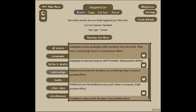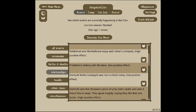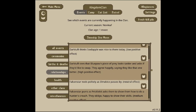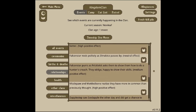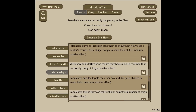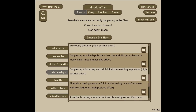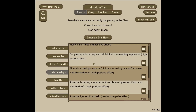Let's check the relationships. Iced Apple quickly apologizes after bumping into Falcon Star. Iced Apple shares tongues with Prickle Kit. Pebble Hail covered for Shrub Ice for something minor. Pebble Hail and Mottled Bone enjoy each other's company. Prickle Kit is talking with Shrub Ice. Dark Tuft thinks Iced Apple was nice to them. Dark Tuft sees Blue Pelt's piece of prey and asks if they'd like to swap. Falcon Star nods politely as Shrub Ice passes. Falcon Star purrs as Prickle Kit asks to show them a hunter's crouch. Missile Pool and Mottled Bone realize they have more in common. Dapplestep thinks they can tell Prickle Kit something important — I'm going to keep an eye on Dapplestep just in case.